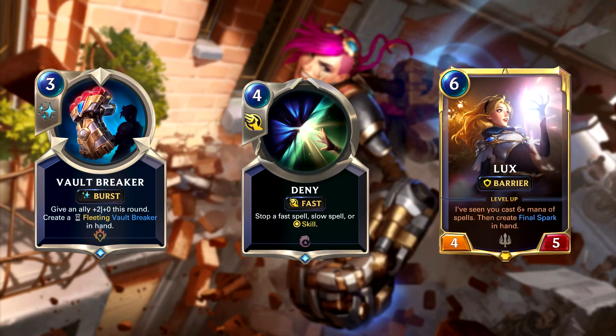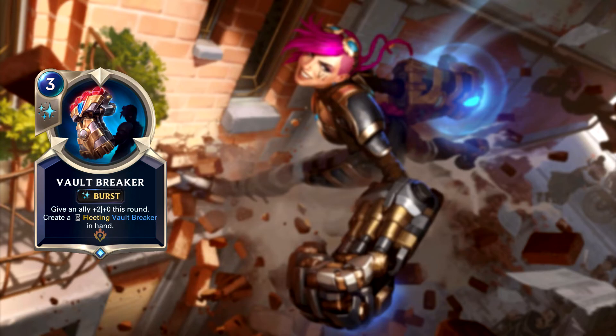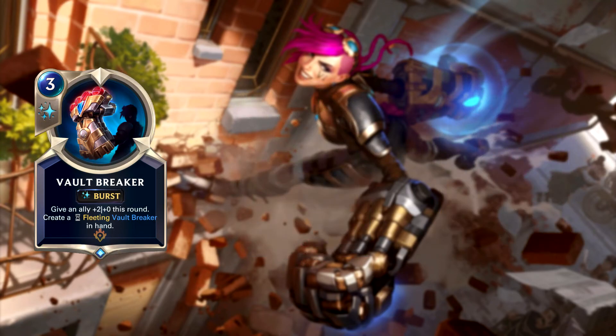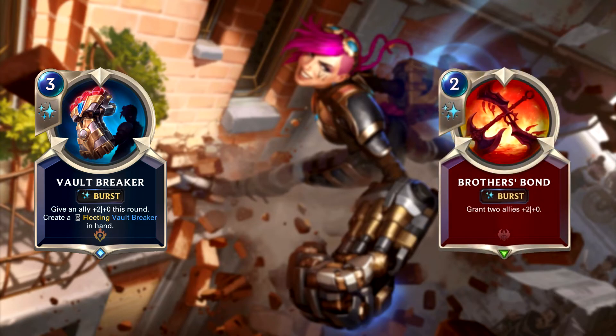One thing I'm hoping for when it comes to this card is that, if it is Vi's champion spell, I'm hoping the fleeting copy also shuffles a copy of Vi into your deck, allowing you to get extra copies of Vi — similar to Karma when you play her inside of Aegis spell after she levels up. In any case, I think there are just better options if you want to run pump spells in any Piltover and Zaun deck — granted, those better options come from other regions. This just feels like a bad Brother's Bond if we're looking at this card on its own.